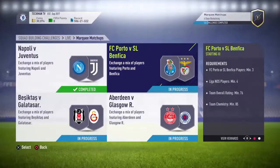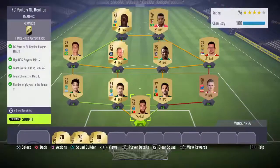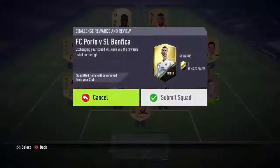The reward for this section is a jumbo premium gold pack. My second segment of this quadrant is FC Porto versus SL Benfica of the Portuguese league. The requirement was a minimum of three Porto or Benfica players, minimum four league players, minimum overall team rating of 76, chemistry minimum 85, and 11 players. Submit — another one in the bank.